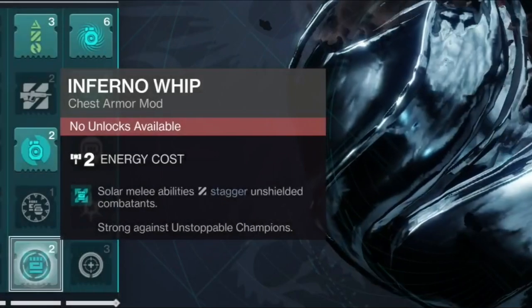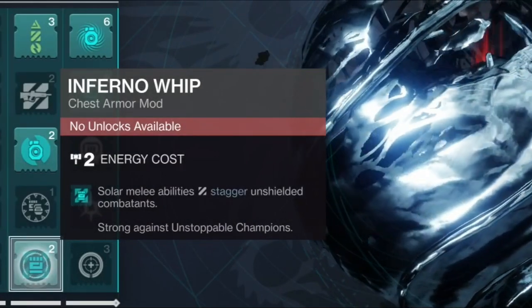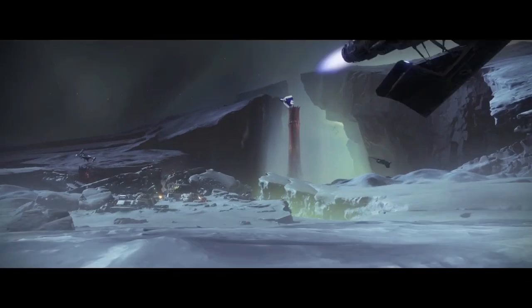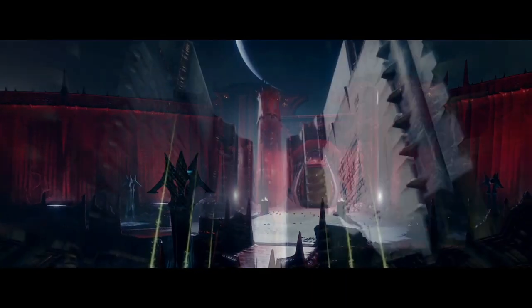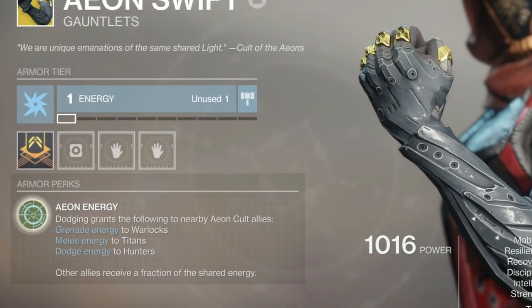When it comes to the other artifact perks, always use Counter Charge on all these builds so you have a way to get Charged with Light every time you face a champion. And of course Inferno Whip — every time you get in front of an Unstoppable Champion with the Gambler's Dodge you can stagger them, then dodge to get the melee right back, and it keeps proccing your grenade recharge benefits over and over again.